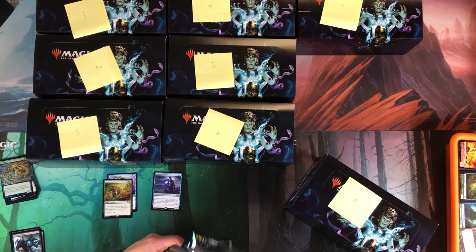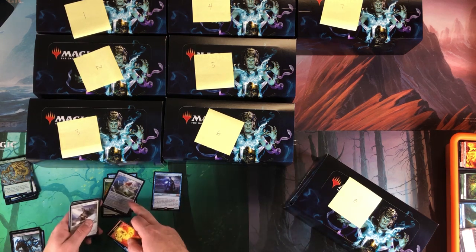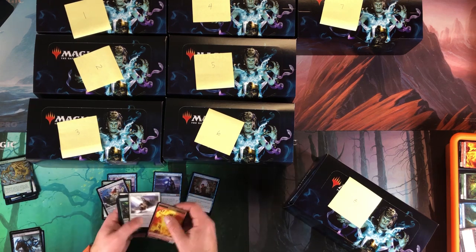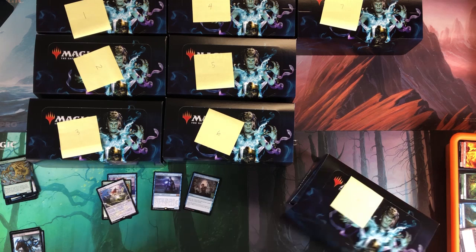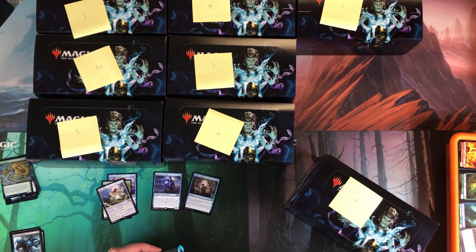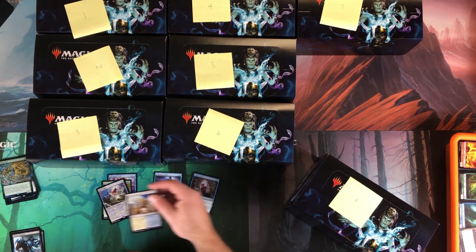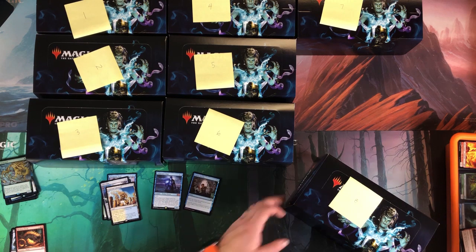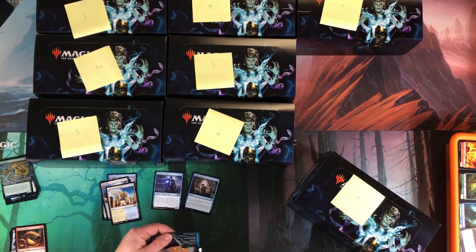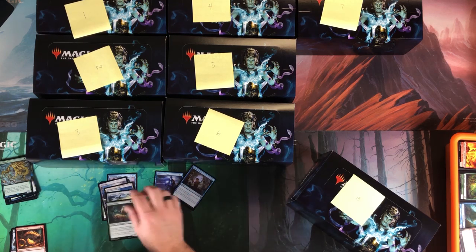Box number eight, let's beat box number nine! All Is Dust — we are getting a ton of All Is Dust. Foil Frantic Search — that should be worth something; Frantic Search is an awesome card and a foil of that is going to be pretty good, maybe a couple bucks. Celestial Colonnade — that's a good rare. Reckless Wurm as my foil, everything else garbage.